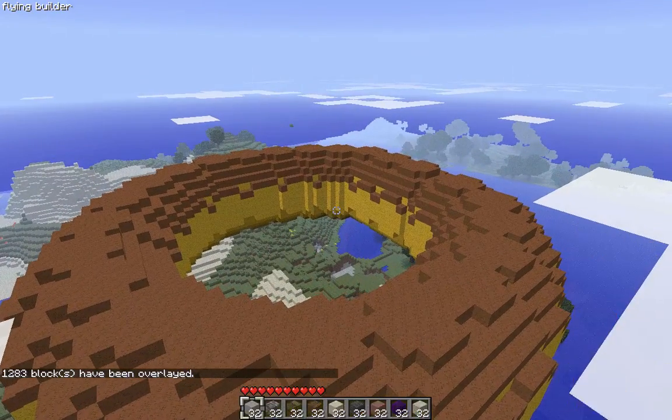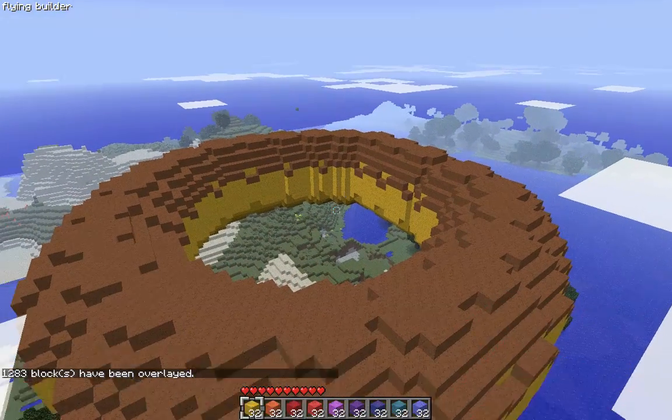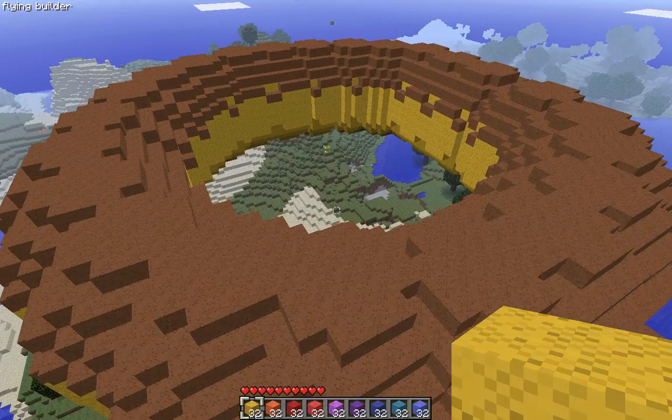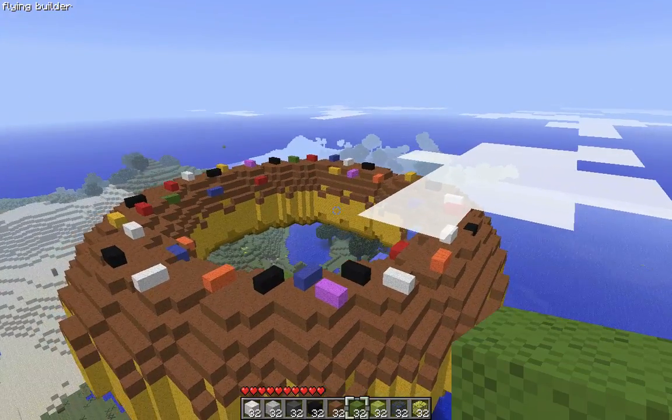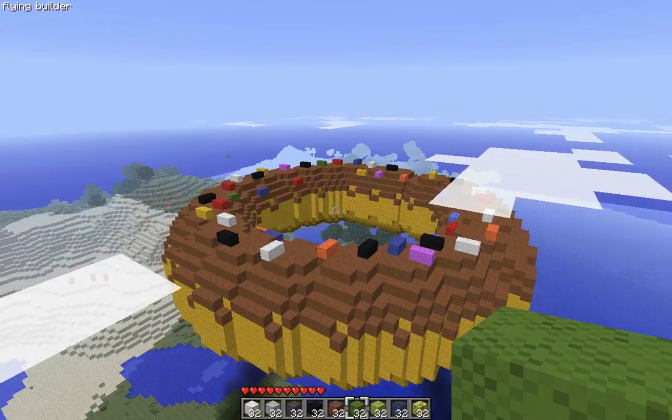There you go — now you have it covered in brown wool and you've got your chocolate donut going on. You can also add sprinkles — rainbow sprinkles if you want, or chocolate sprinkles. Alright, perfect — here's my donut all sprinkled and everything.